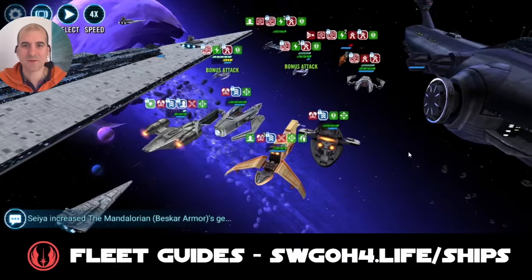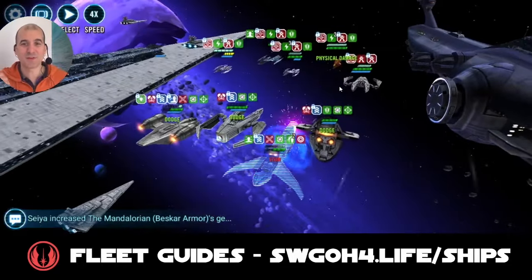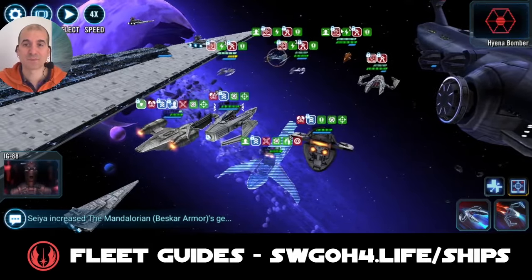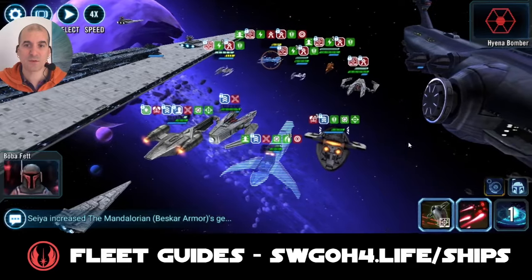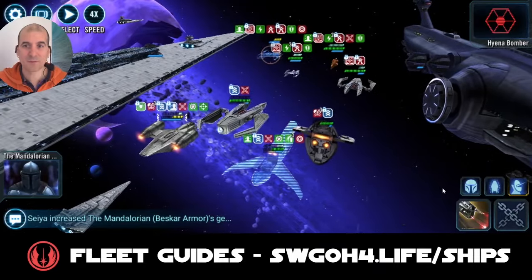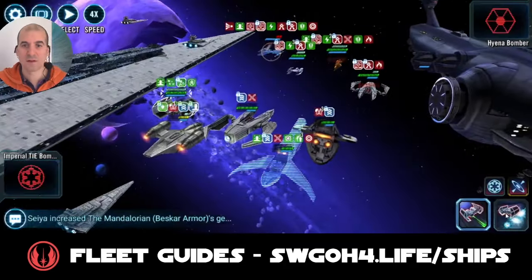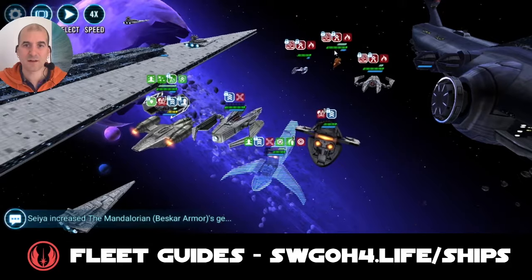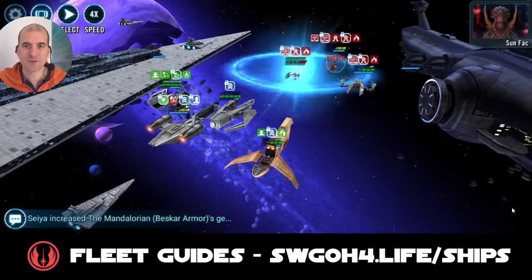They have another round of Buzz Droids. I'm really missing Zam Wesell here because with her on the field we'd be doing bonus damage to Breached enemies. San Fak has the reinforcement. I want to keep going after Hyena Bomber — he's almost out so might as well finish him. Everybody has Target Locks so this should be a big mass AoE. Let's bring in our second and final reinforcement — TIE Bomber — to dispel those stacks of Overcharge. There goes Hyena Bomber.